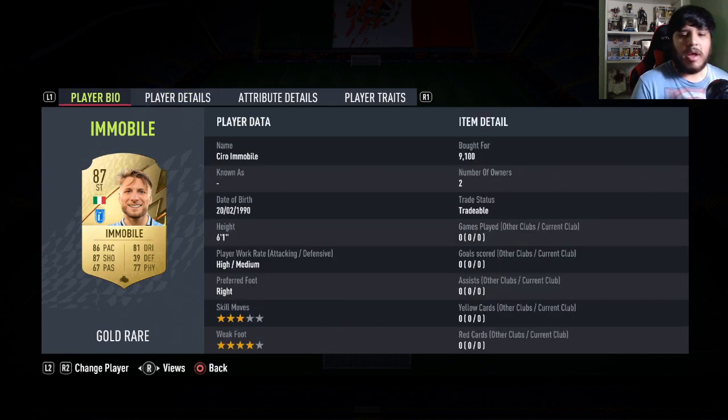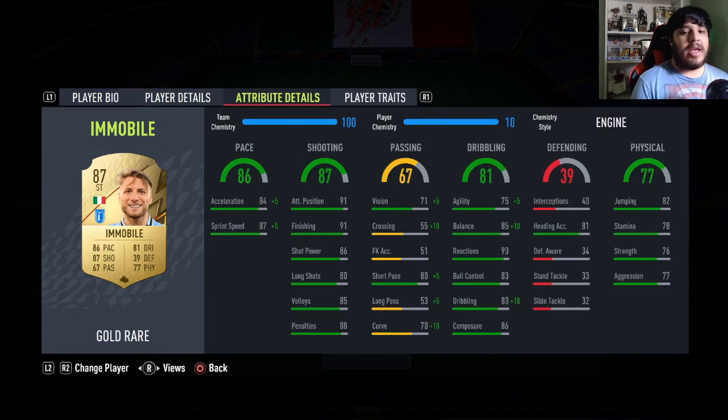Three star skill moves, which kind of sucks, but four star weak foot which is very very good. High/medium work rates. Six-one. His in-game stats are pretty decent — his shooting is definitely very very good, at least the finishing inside the box, which is what he is — a fantastic finisher. The pace isn't terrible, and the dribbling is very good except agility, which is pretty low. That's a bit of a problem, but we put the engine on to see how well he can do.